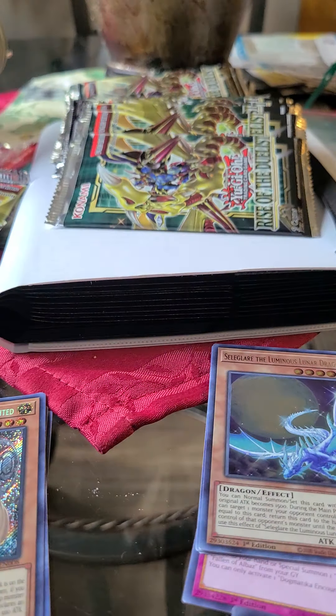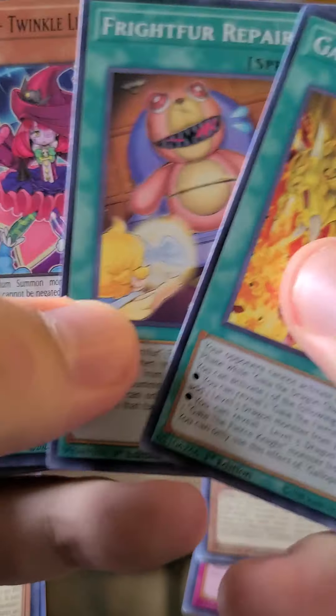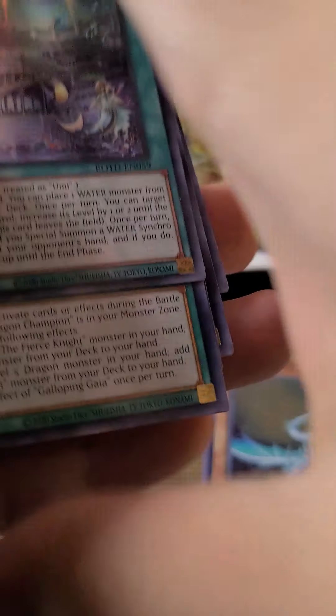Next pack: Little Star, Melffie Tag, Spiral Born — I'm going to be Yana Bay Party. Let's see here. From the front: Galloping Gaia, Fight for Repair, Little Star, Curse of Dragon, The Deep Sea City again. Let me move some of the pack materials away to make more room.